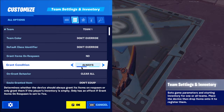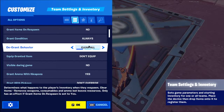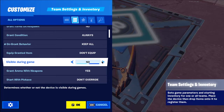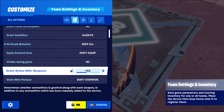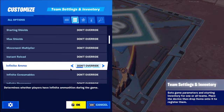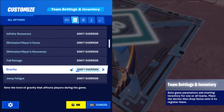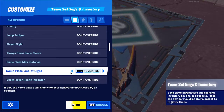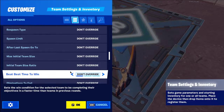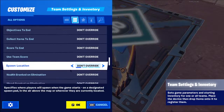In the spawn pad settings, go to All. Set Team to 1. 'Grant Items on Respawn' doesn't matter since players won't respawn in Storm Wars. Set 'Grant Condition' to Always, 'On Grant Behavior' to Keep All. Set 'Visible During Game' to No. 'Correct Bonus Weapons' to Yes. The rest should mostly be overrides you don't need to change.